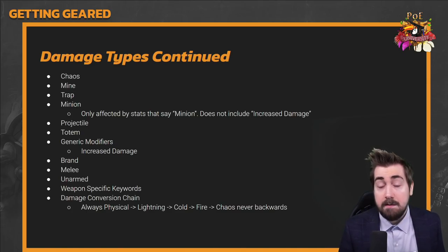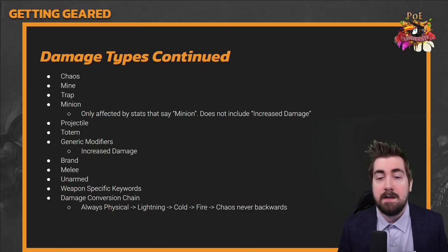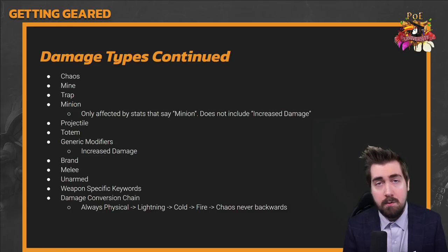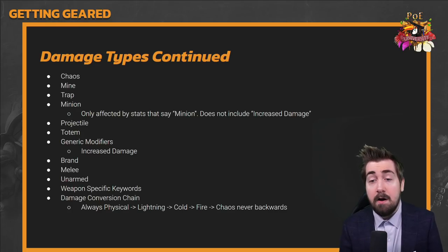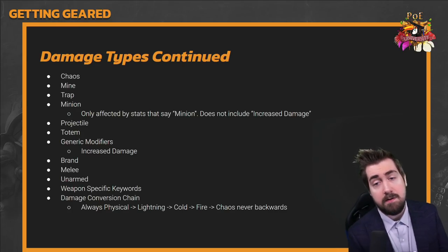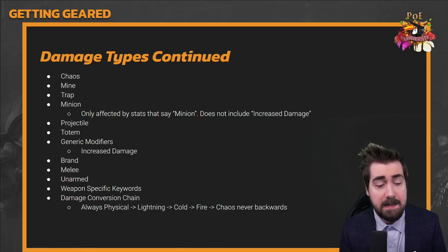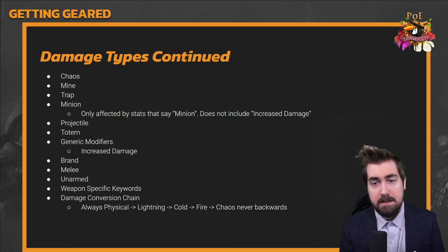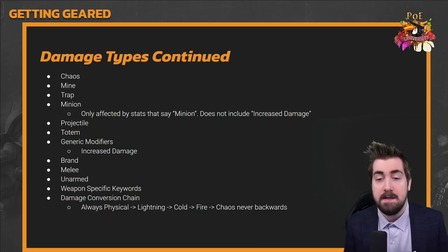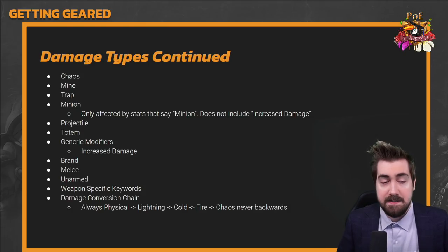For mines and traps, note that cast speed doesn't affect them. You want trap throwing speed or mine placement speed instead. They are still affected by things like generic increased damage, and if you're doing Arc mines they'd be affected by lightning damage. Mines also reserve mana while traps cost mana to cast — a key difference. Overall, they are very similar playstyles.